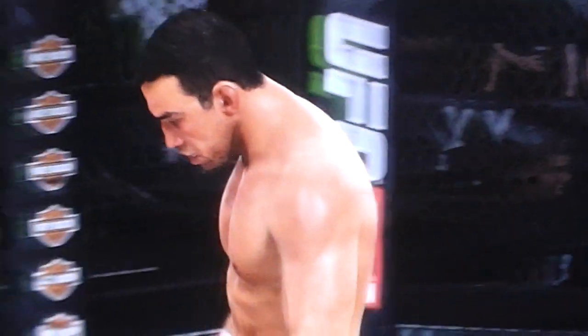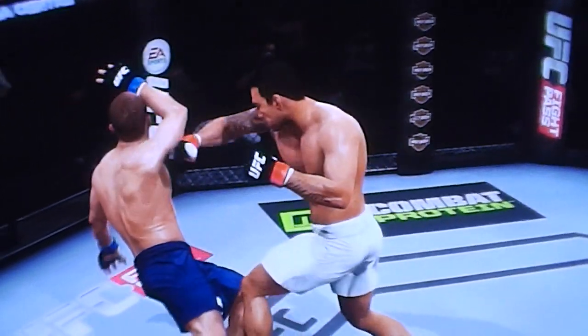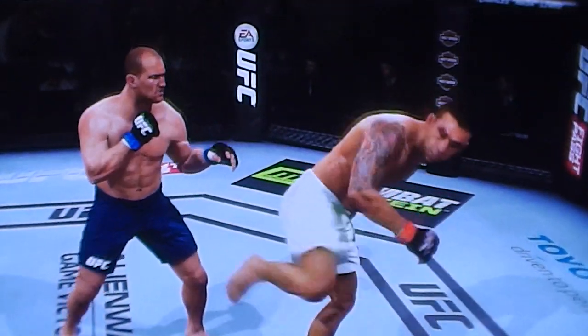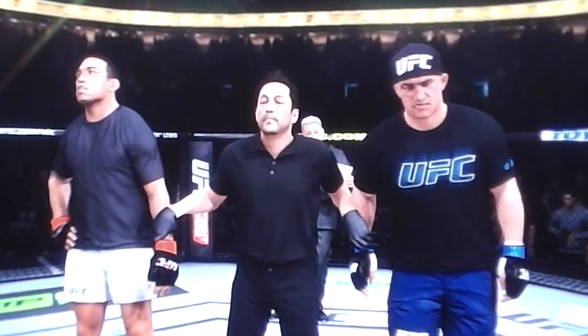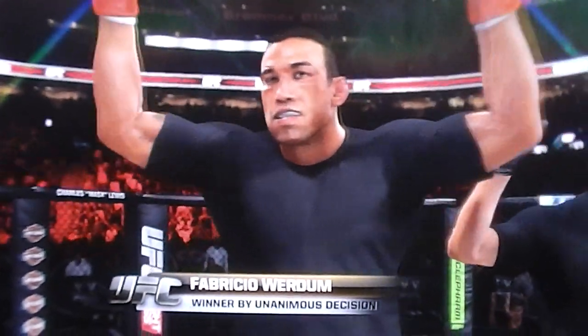Incredible display of technical striking by Verdum. I think he won this fight easily. I agree, cousin, and it's because of that precision striking. Look at that tremendous left hook landed by Verdum in the first round, and here in the second round that left hook dropped Dos Santos as well. Here is the official decision — and the winner by unanimous decision, 30 to 27 across the board: Fabricio Verdum. The man with the master plan, Fabricio. Congratulations Verdum — what a good win for that guy.